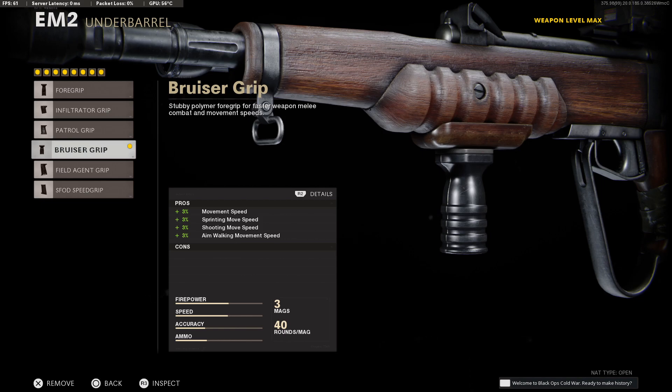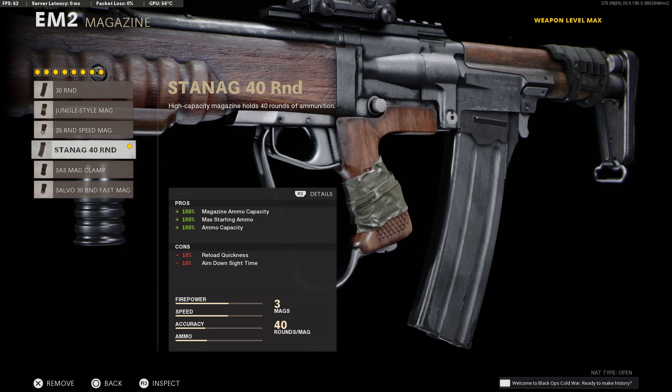For the underbarrel, I recommend the Bruiser Grip to give you a nice all-round mobility buff in case you need to reposition. Moving on to our sixth attachment, take the Stanag 40 round for the best capacity. Once you have Speed Cola, the reload speed isn't really a factor.